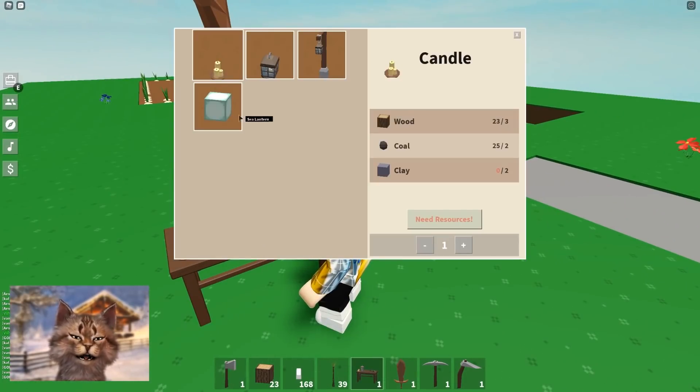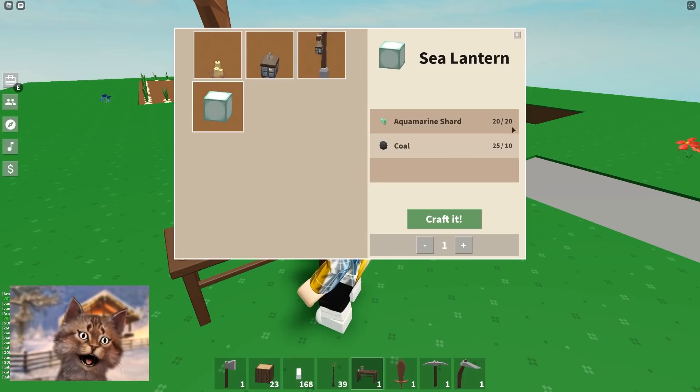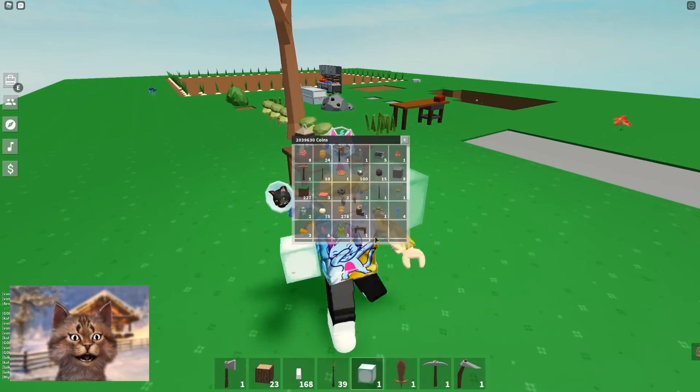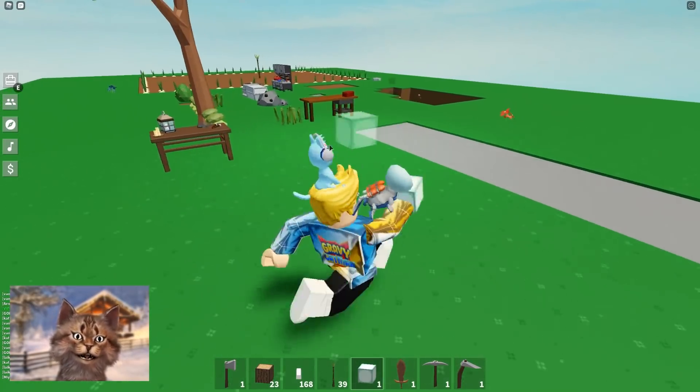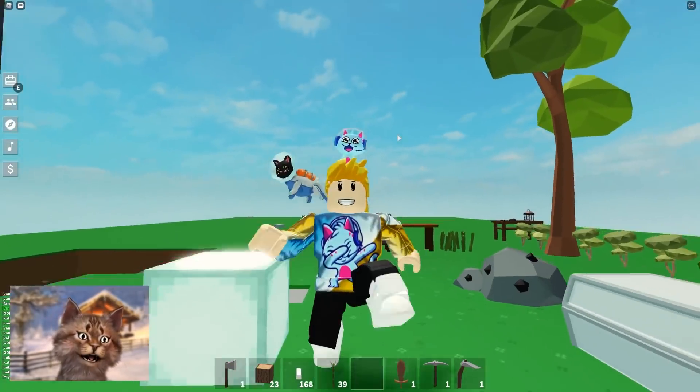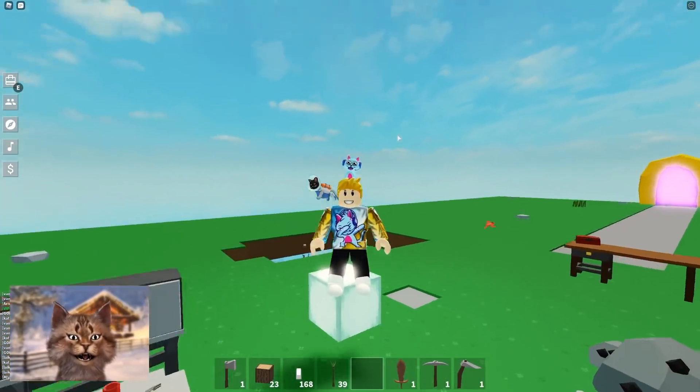So we put this down and then we click it. And then we can make a sea lantern because we have 20 of these. I created my first sea lantern. Look at this, guys — this is literally Minecraft. I can light up my whole island. Boom. Look at this, it's glowing so much.